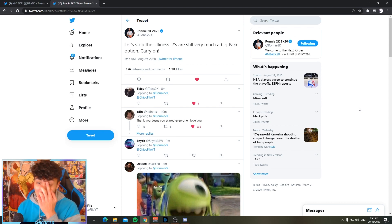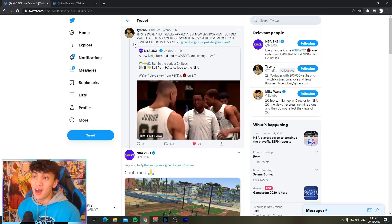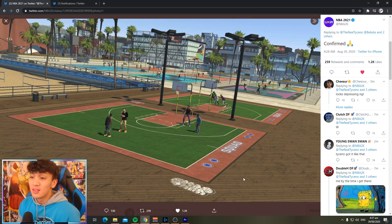I hope Ronnie 2K isn't capping this time, unlike last year when he claimed the 2K20 trailer wasn't the neighborhood - and it ended up being the neighborhood. Also, the official NBA 2K21 page replied to a tweet from Tisina confirming twos are in the park with an actual photo. It kind of looks like they ripped the twos court out of the 2K20 neighborhood and put it on the beach. The threes courts all have different colors but the twos court looks exactly the same as last year - but it is what it is.